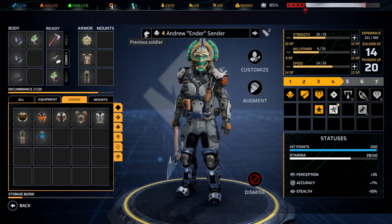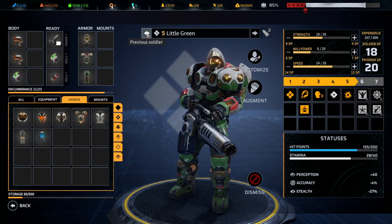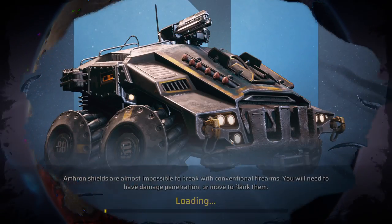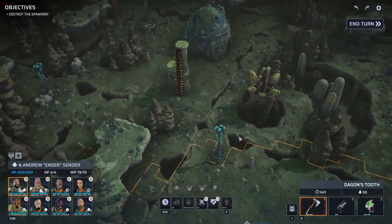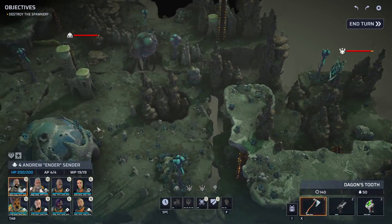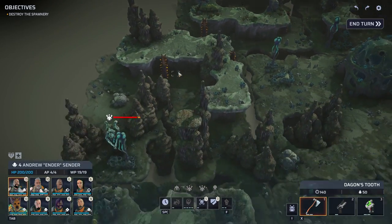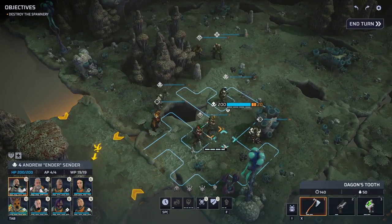Overall it seems that we're all right. Let's deploy the squad. Okay, we landed — that looks different. Where is that spawnery? We got a couple of new enemies here: terror sentinels. Okay, we don't want to get close to those guys because they are not good.